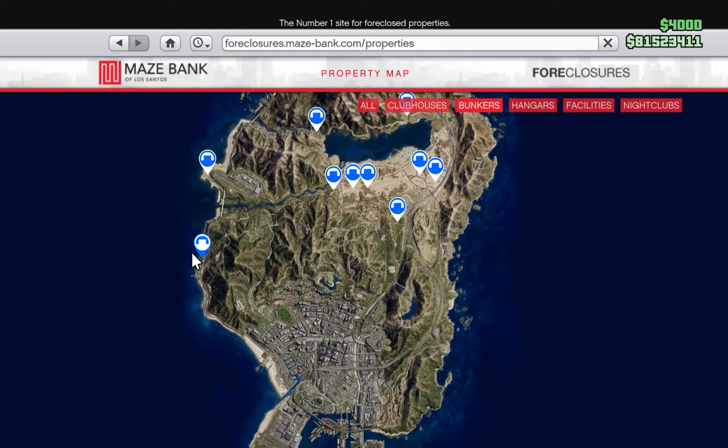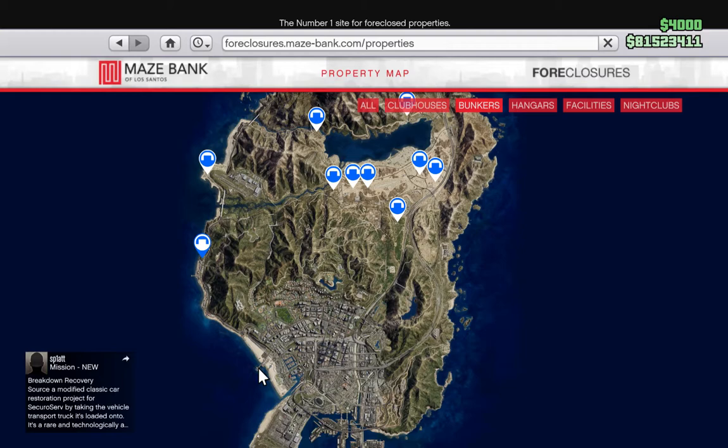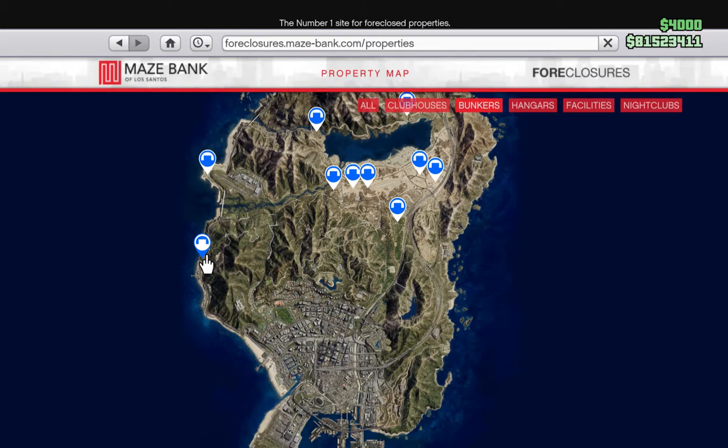All other missions are easier from Chumash. With the dune buggy sale, sometimes the initial drop is much closer to Chumash than any other bunker — and with the dune buggy you get to choose the order of your drops. There's also an Insurgent pickup truck drop where sometimes the first drop is right near Chumash; if you're at Farmhouse you'd have to drive all the way over there. With the Insurgent you don't get to choose the order, so Chumash is clearly the best option.